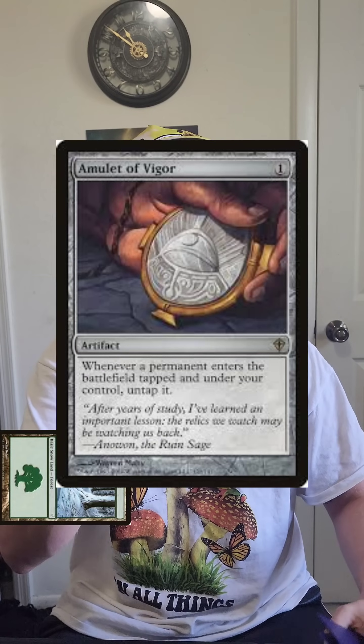All right, let's play a real game today. You know what, I'll even let you go first. So I'm gonna play a snow-covered forest, tap tap, play an Amulet of Vigor, pass to you.